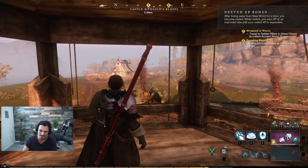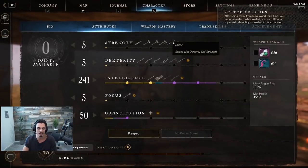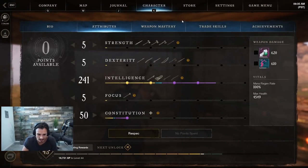Hey guys, today we are looking at my updated ice gauntlet and fire staff build for New World. Without further ado, let's jump into it. This is my character, I'm level 43 with full intelligence and 50 CON.